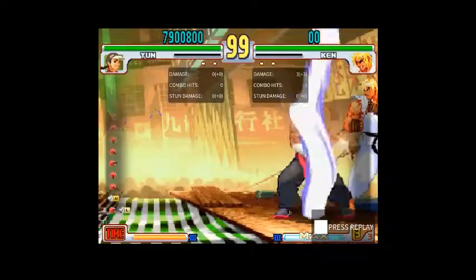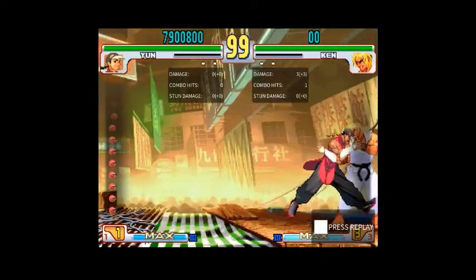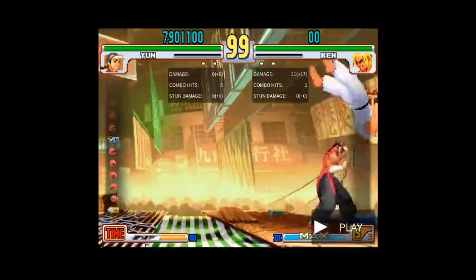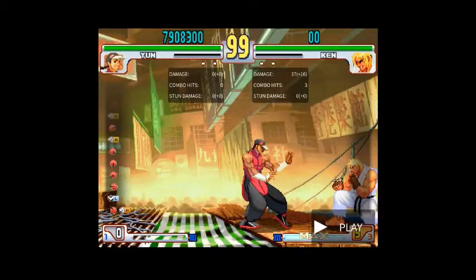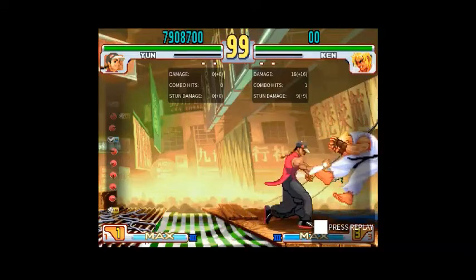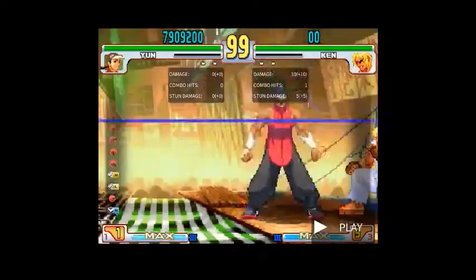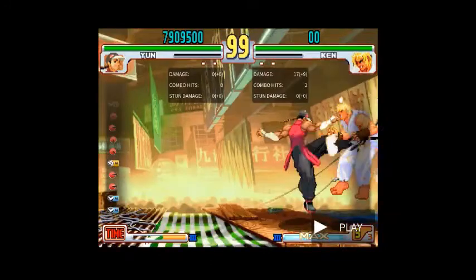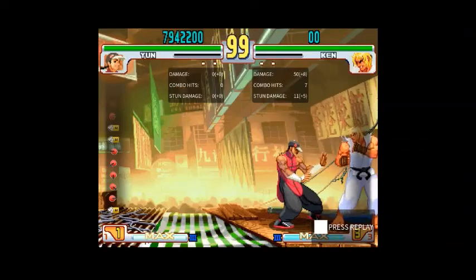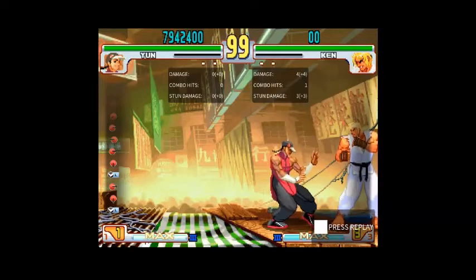If your opponent is conditioned to think you're going to Zenpo, one of the things you can do is take advantage of their jumps — you can let them jump and then punish them for it. You can wait for them to jump and then do a close standing medium kick, or if you're further away, dash punch, shoulder, whatever you want. Not only can you add delays to confirm, but you can let them make a decision that kills themselves.